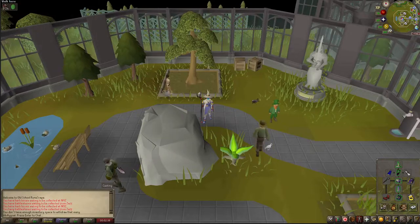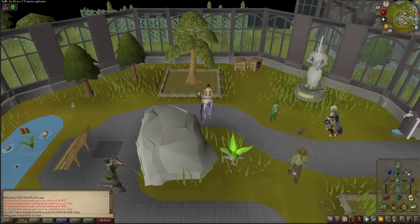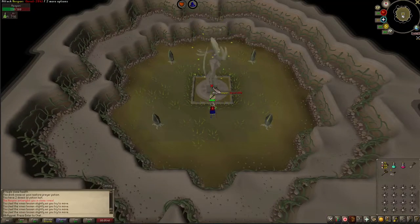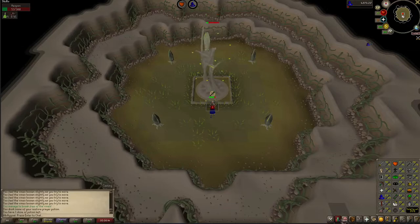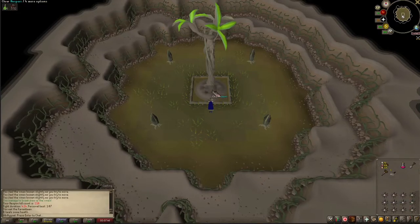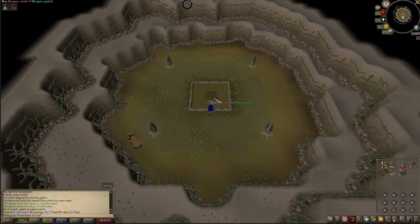In my inventory I have a prayer potion, super anti-poison, a spade, seed dibber, a Hespori seed, and the rest karambwans. For my spell I'm using fire bolts — air, fire, and chaos runes — and the chaos gauntlets give you a bonus, so I'd highly recommend doing Family Crest to get them. If you do die in Hespori you can reclaim your stuff for 25,000 gold, just don't die again or you'll lose it for good. That took me four minutes and 14 seconds — would not recommend magic.